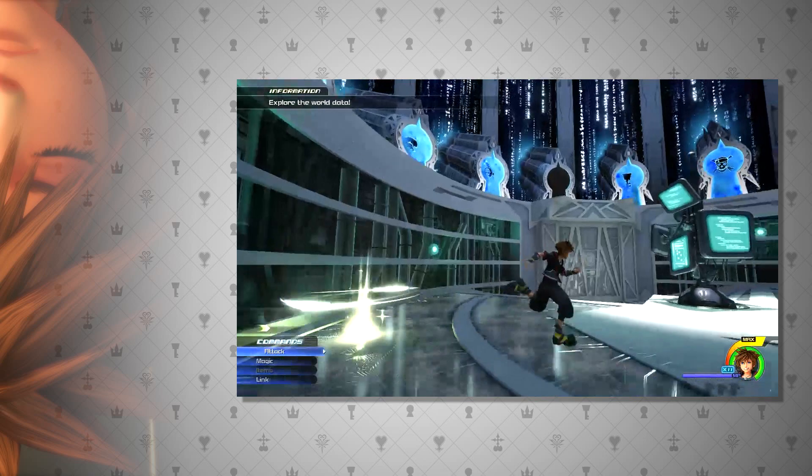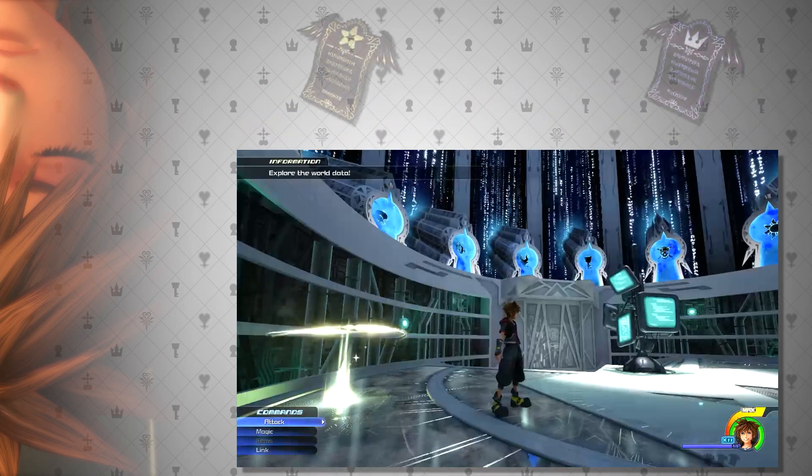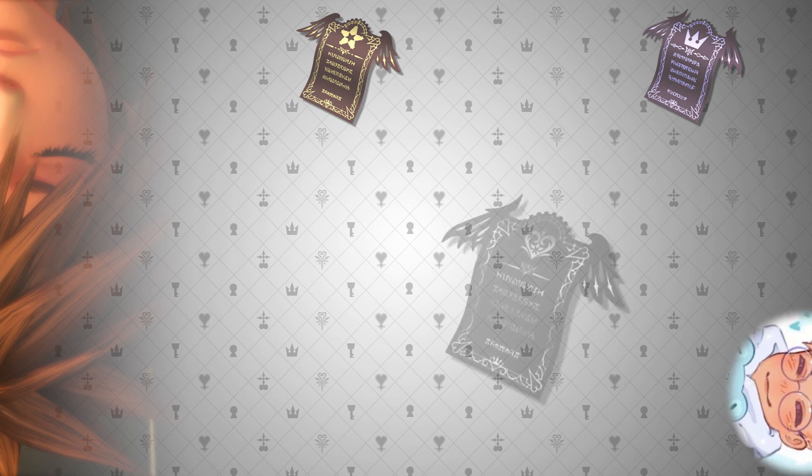The end goal is essentially to find the three proofs, or a custom clear condition — the two proofs already included in the game, and a special one created by Kimchuu called the Proof of Fantasy.